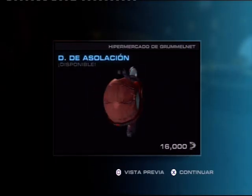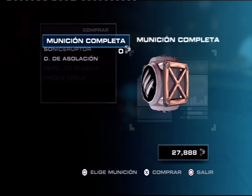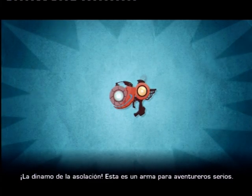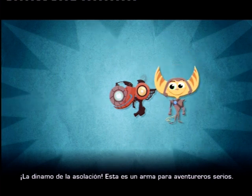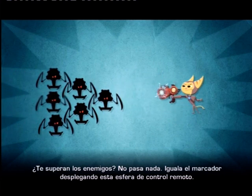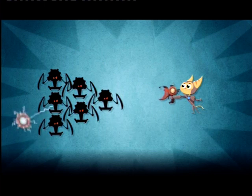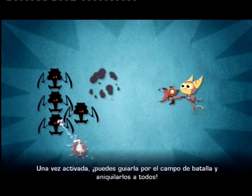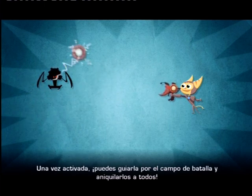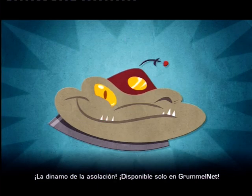Cuando me vean utilizar este cacharrito, todos saldrán del campo de batalla por piernas. La Dinamo de la Asolación. ¡Esta es un arma para aventureros serios! ¿Te superan los enemigos? ¡No pasa nada! Iguala el marcador desplegando esta esfera de control remoto. Una vez activada, puedes guiarla por el campo de batalla y aniquilarlos a todos. La Dinamo de la Asolación. Disponible solo en Groomel.net.